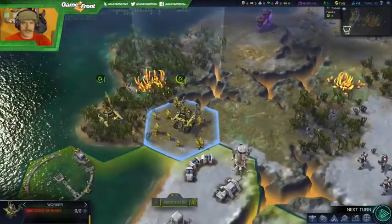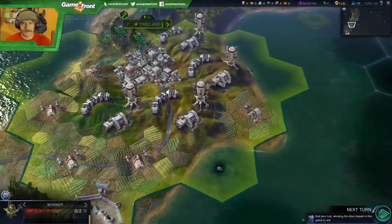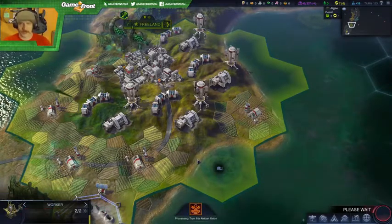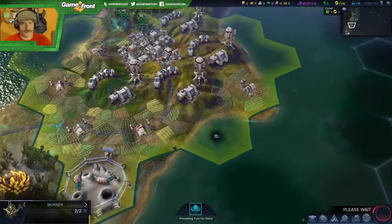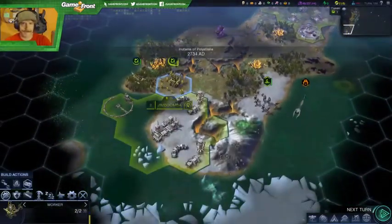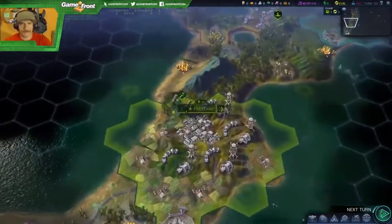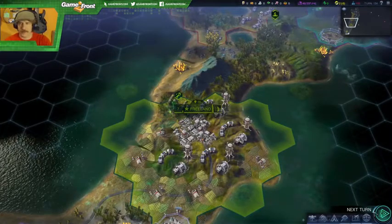Let's send this guy up here to work on this area. Next turn. 67 left. And I want him to fortify until healed. Combat rover done in one turn.